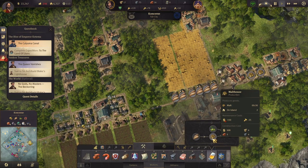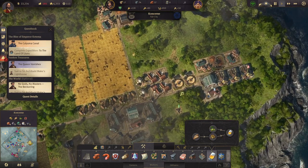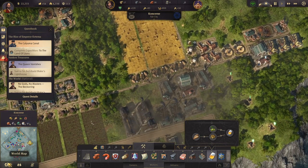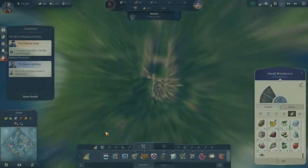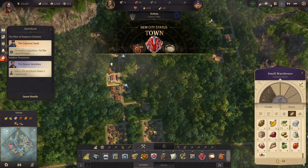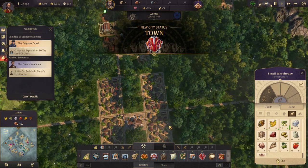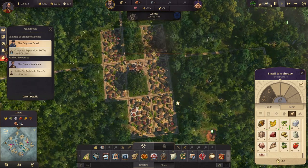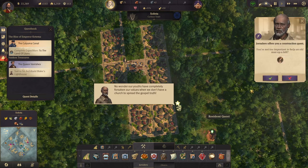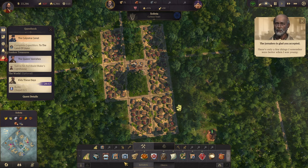The malt house takes 30 seconds, that one takes a minute, so these two malt houses should be able to produce more than enough malt for those breweries. All right new milestone — we need... oh there's our resident quest. Let's see what that's all about — you're not too important to help an old man up a hill. Construction quest: build a chapel.